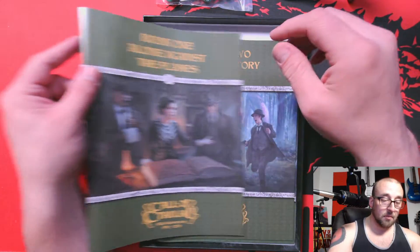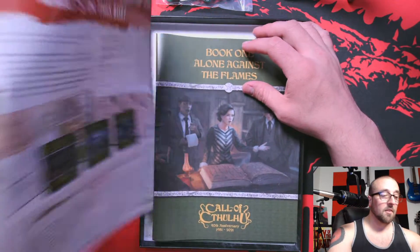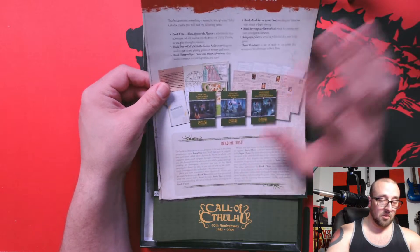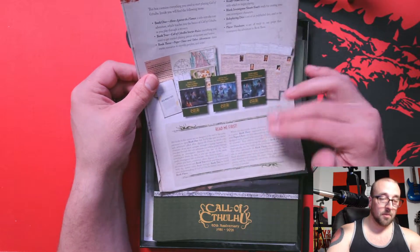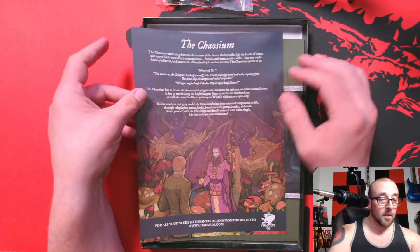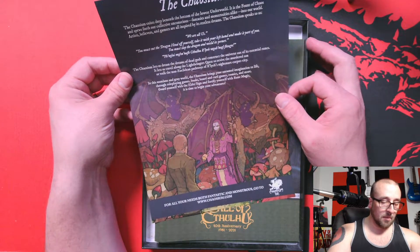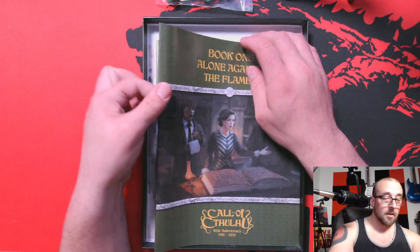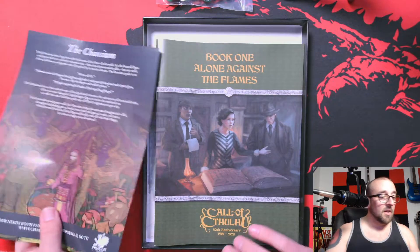You have several different books, of course. But first, the first thing that comes in the box is just a list that tells you what is in here and what the purpose of the books are and in what order you should read them. On the back, it talks about the company, their basic purpose, and their website — Chaosium, because they are cool and I do like their stuff.